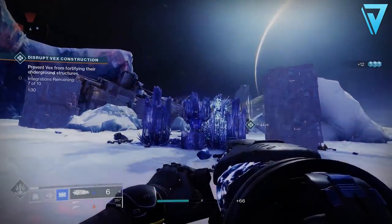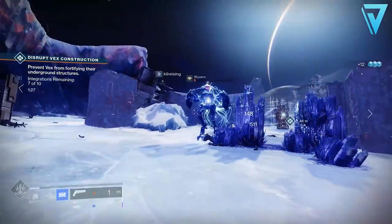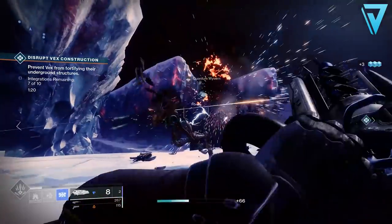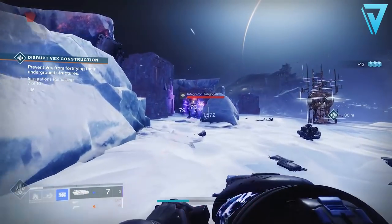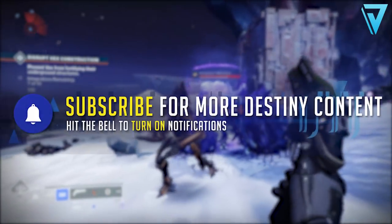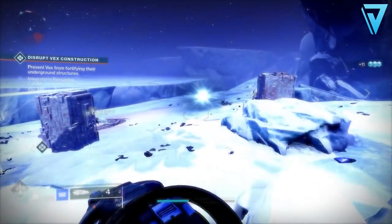What is up guys, Jarv here back today jumping into Destiny 2. In today's video we're taking a look at the Salvation's Grip, a brand new exotic grenade launcher becoming available as part of Beyond Light. If you want to find out how you can get your hands on it — the first Stasis weapon inside Destiny 2 — be sure to stick around and enjoy the video.